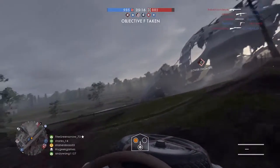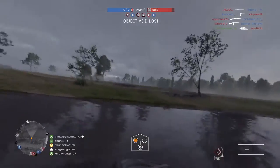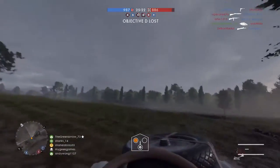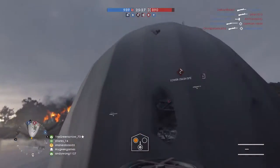I found a way where if you go to the back of the blimp, like you can see in this clip, and you drive a car up the blimp, it'll actually get you up. The car sort of glitches out and it won't let you go all the way up the blimp, but if you hop out of the car it'll allow you to run up the blimp.